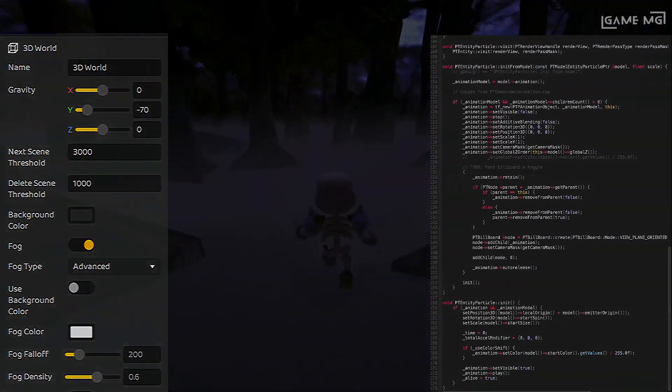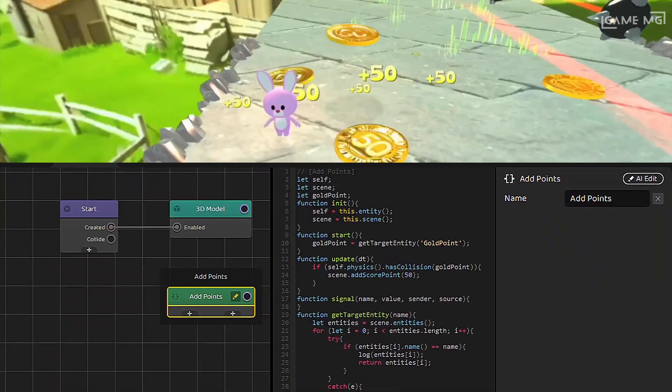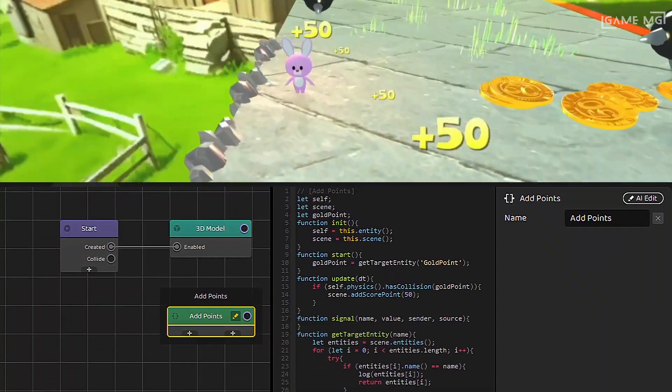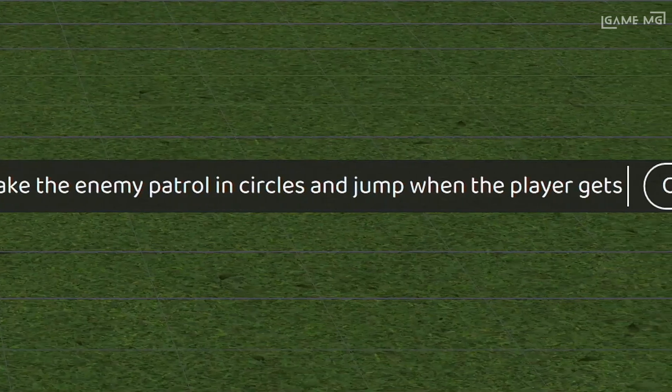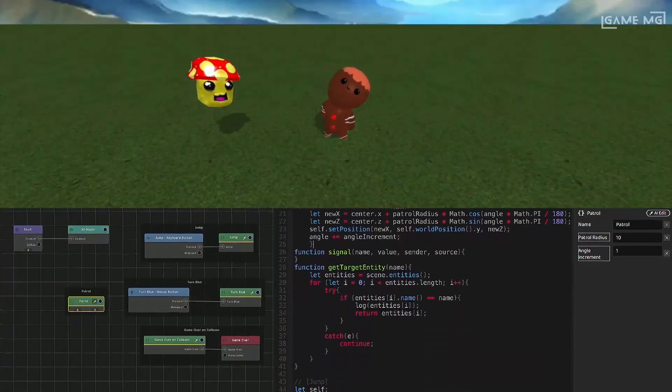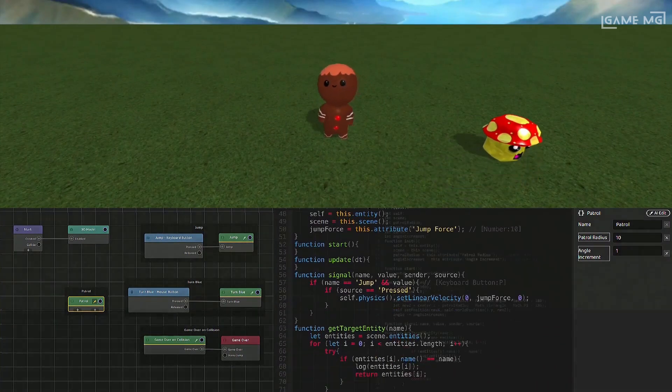In this engine, you simply type a command into the command line and the platform's advanced AI will create a game the way you want it. It will render game assets within your scene, create entire scenes, and even help you edit levels as you build your game.